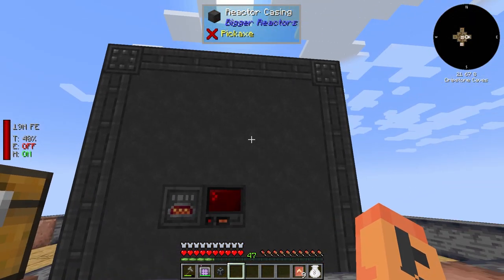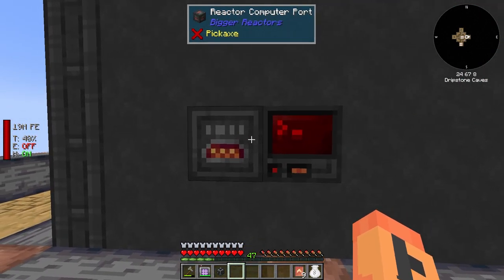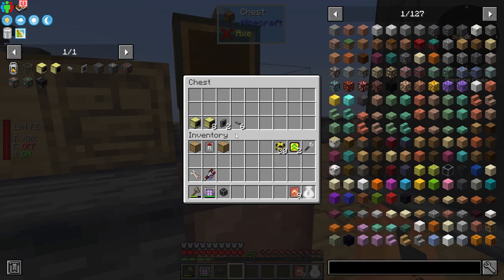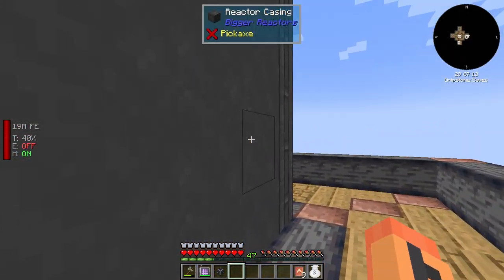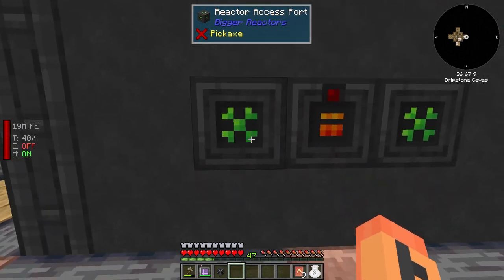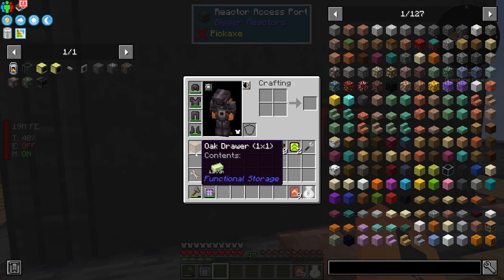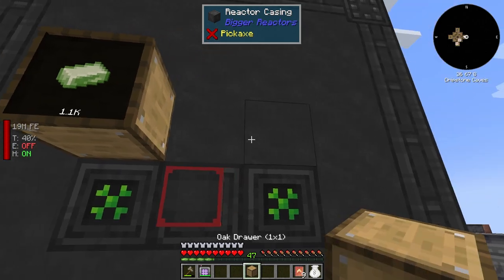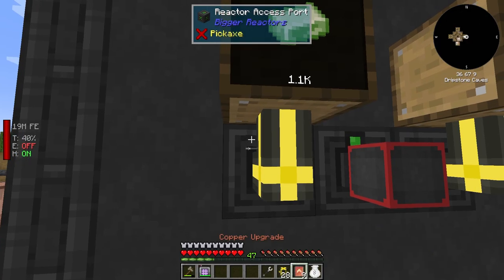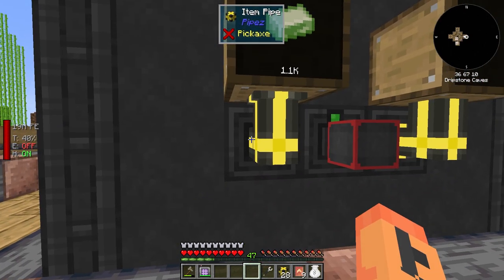The reactor is all set up and I'm pretty pumped for this. It's a 7x7x8 reactor. I have a reactor computer port — you don't need this to form the multi-block but we're using ComputerCraft to automate it. You will need a reactor terminal, a whole bunch of casings, and the ports can't go on the edge — they have to be on an internal block. I have the reactor power tap where power comes out. We should get that hooked up right away.